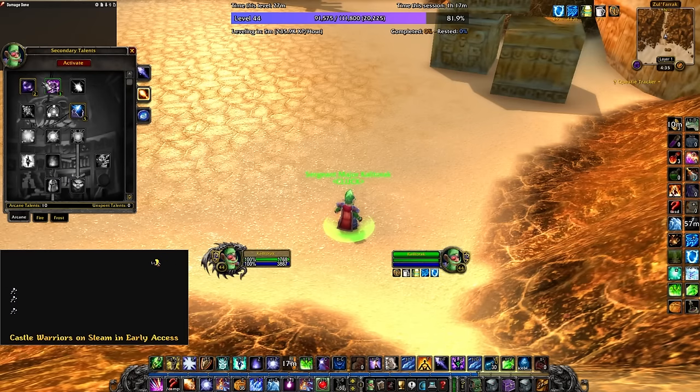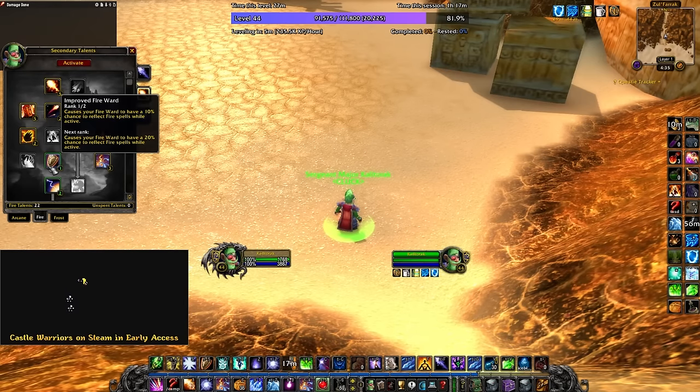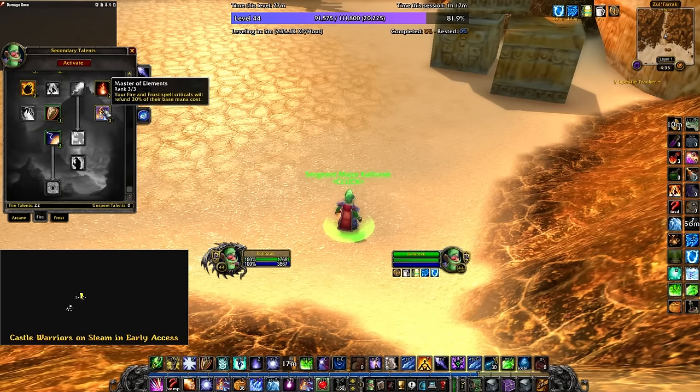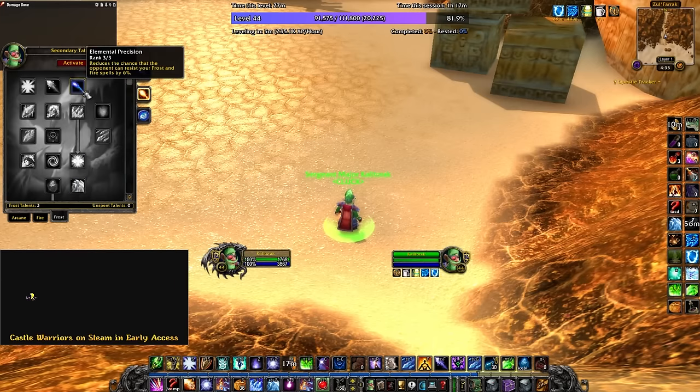For my fire spec, I am using 10 arcane to get arcane concentration. In the fire tree, I went to master of elements, got some in critical mass, got some in flamethrowing and ignite. This is just to increase the kill phase. And then in frost, I have elemental precision.